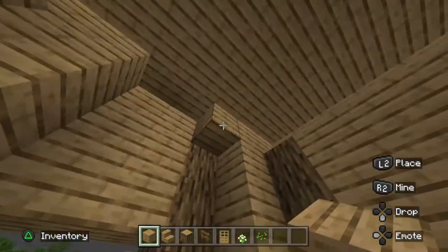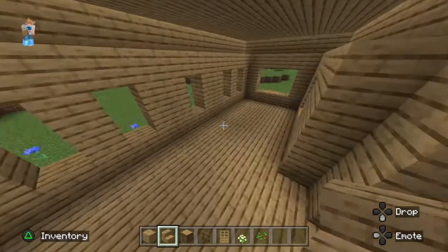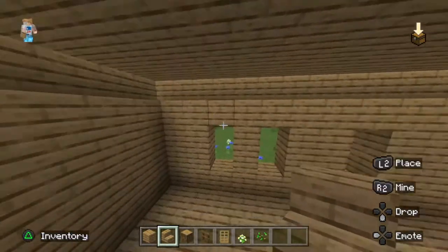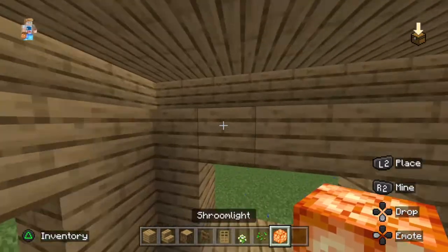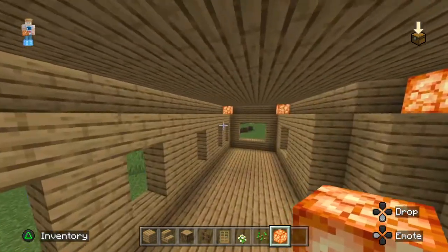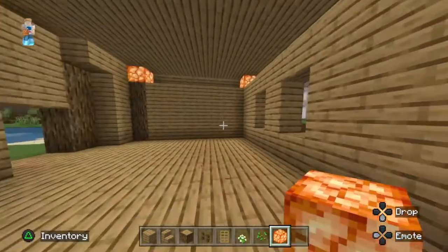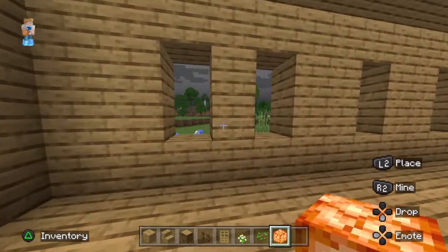I notice those were stairs — that was my mistake. Now we want to make this more homely and section out the space. I definitely recommend getting some shroomlights. The reason I recommend shroomlights is they glow and act as a nice light source — you don't have to use torches. You can use lanterns too, but shroomlights look really clean. Place them around so at night they light up the space nicely.